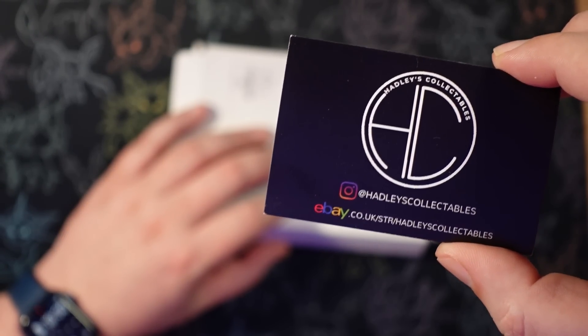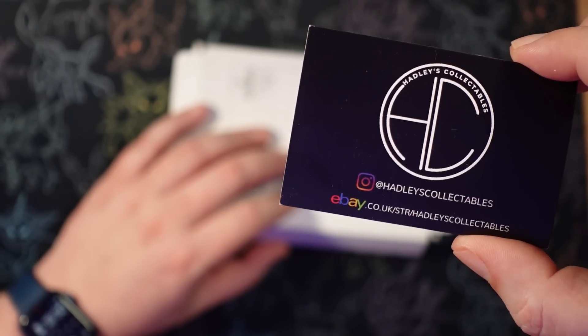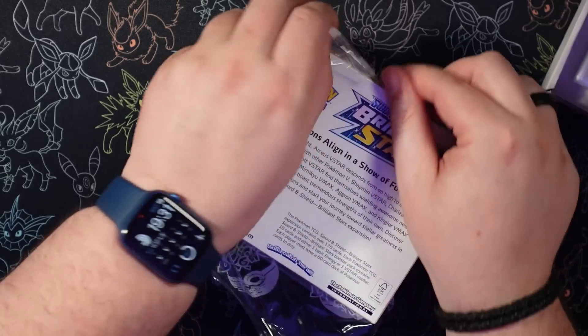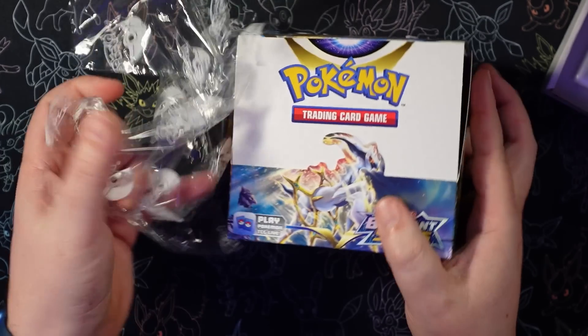If you want to check out their eBay store or follow them on Instagram, all their details are on the card. Hopefully Chris edited out the three minutes it took me to get the camera to focus on the card. I'm still new at this — it's complicated. But enough faffing around, let's get one of these boxes open. I need to put the other one away so I don't accidentally open them both, since a chunk of them have already been sold to you lot.